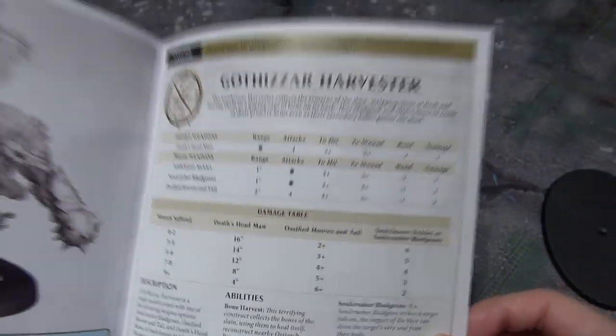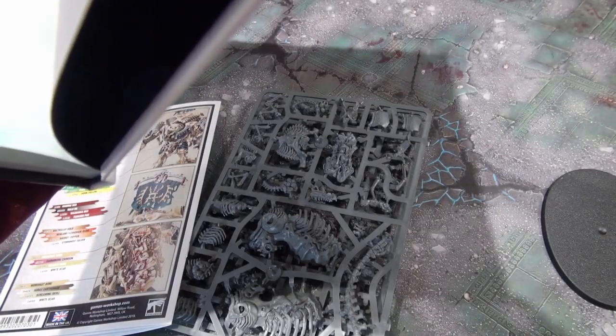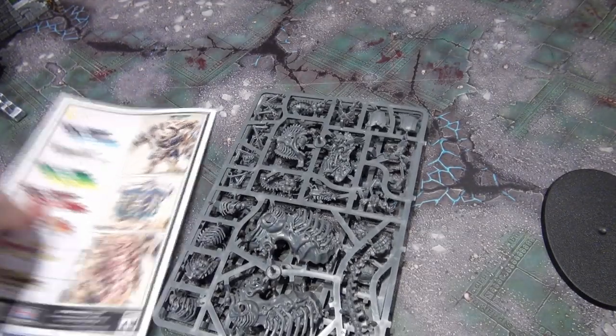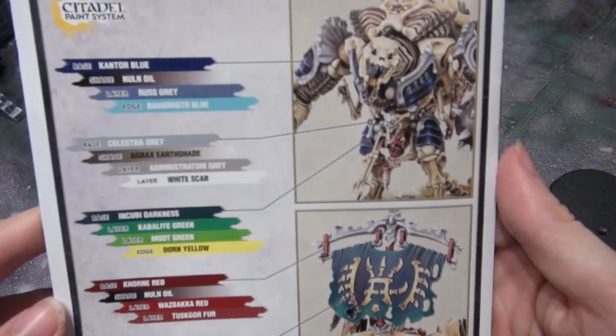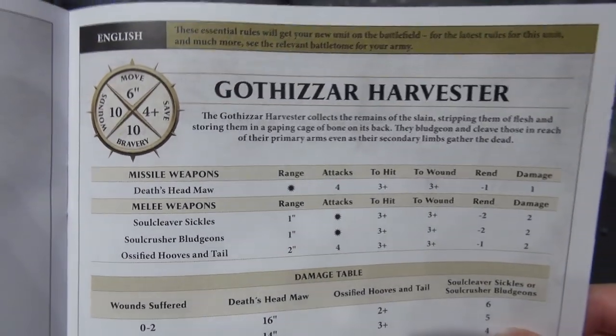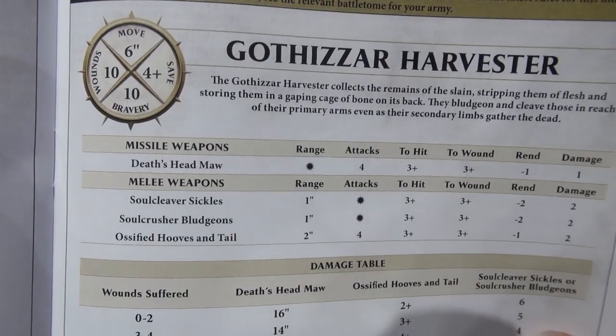So, the Gothizzar Harvester is 200 points. He's a behemoth and he is 200 points. And on the back you can see how they painted him. Here is his warscroll in a variety of different languages. So, 200 points, he has 10 wounds, he moves 6, he saves on a 4+, and he has a 10 bravery.